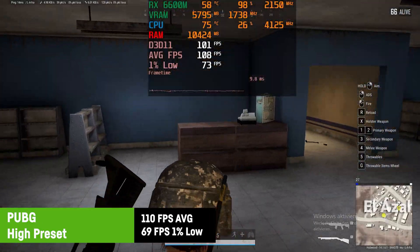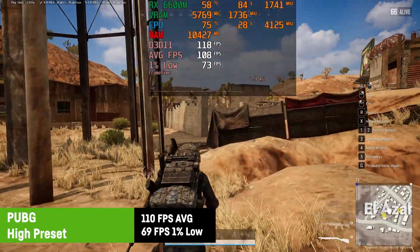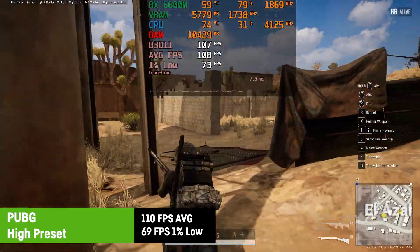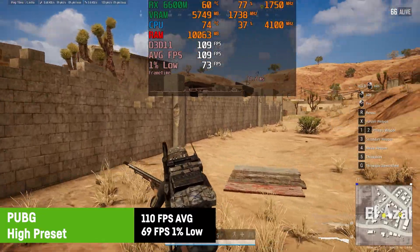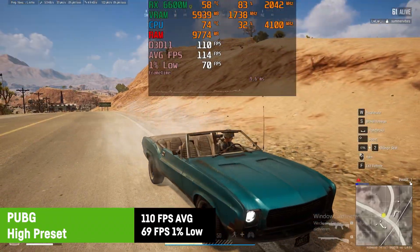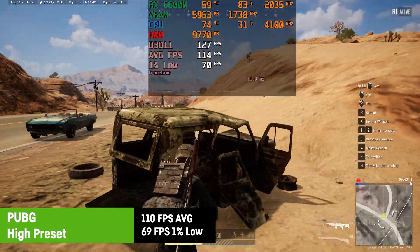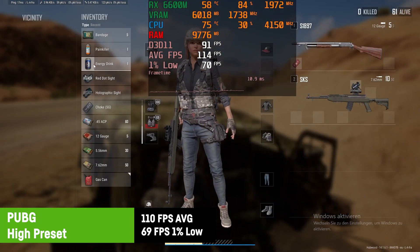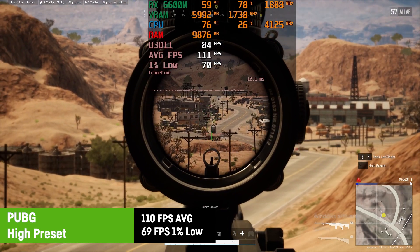For PUBG I was using the high settings preset and saw an average of 110 FPS and a 1% low of 69. To fully utilize the 144Hz screen you could lower the settings to medium if you prefer. The frame time graph was very stable and smooth, delivering a great experience — you won't be able to blame your hardware when getting killed in this title.